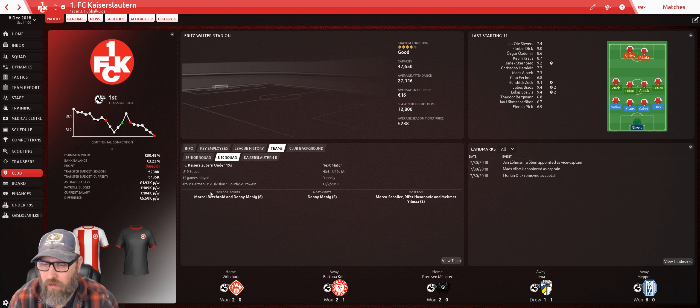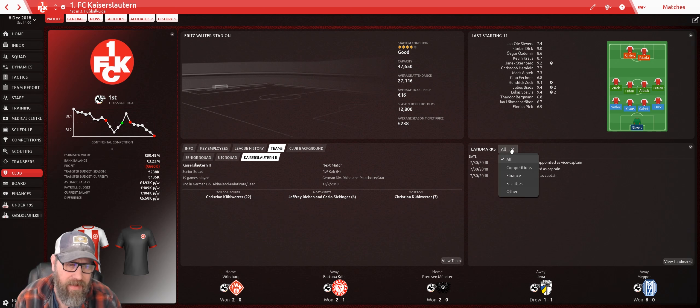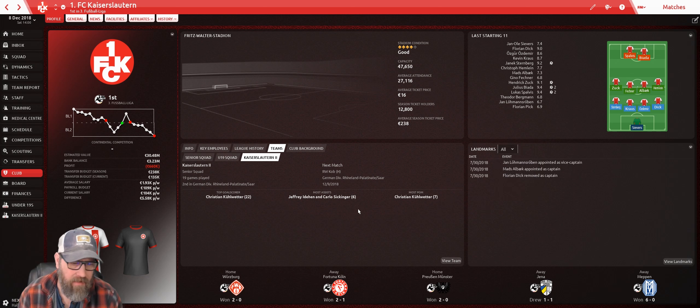Under-19 squad: eight goals for two different players, five assists for Danny Menig. Now, I know in the first video we saw Kulvetter — I said I didn't think he was on the team. I lied. He is on our Kaiserslautern 2 team and is our top goal scorer by a lot at that level — 22 goals for Christian Kulvetter, six assists each for Jeffrey and Carlo. Sigginger has been improving well in training, and Kulvetter has managed seven players of the match as well.